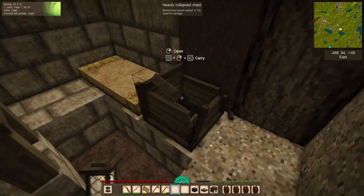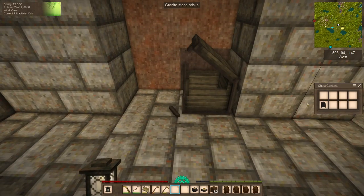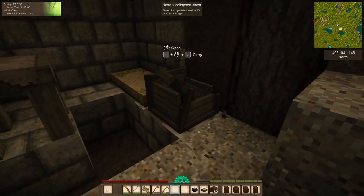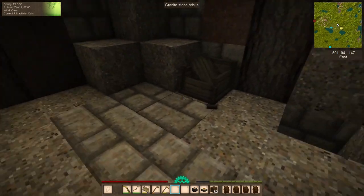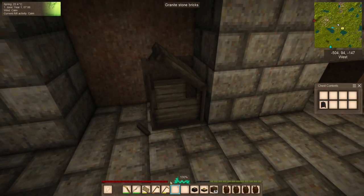There are also these collapsed chests. While in the base game we can't do much with them, since we have the carry-on mod, we can actually carry them with us - including on our backs - and place them down again. We can use them for decoration, but once they exist, you can't put anything back in them. It doesn't let you.